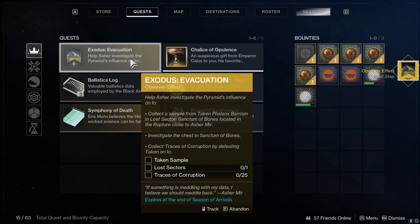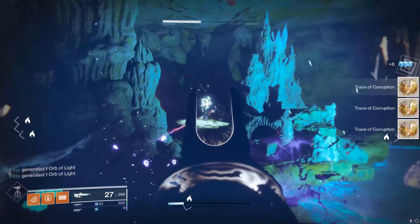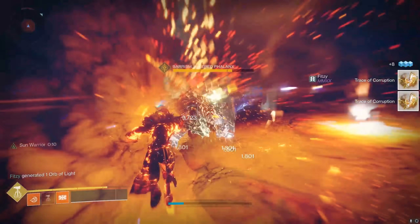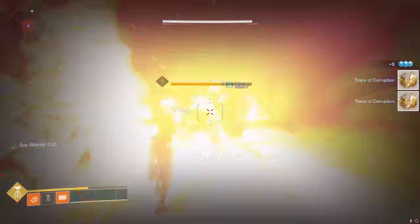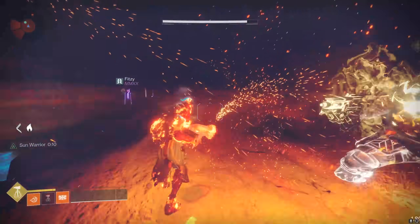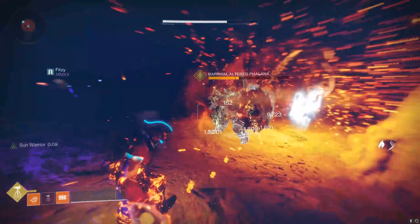DFA from Mercury, Silicon Neuroma from Io, Braytech Osprey from Mars and Duty Bound from Titan. Zavala will also give you a Mindbender's Ambition if you somehow don't have one of those by now. If you're missing one of those weapons, perhaps for Wayfarer or to complete your collection, you might want to do this for a very easy way to get them.